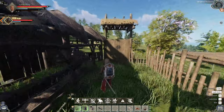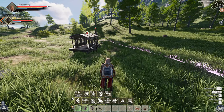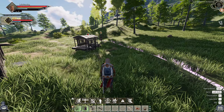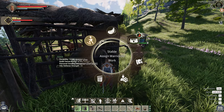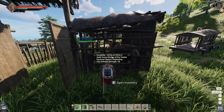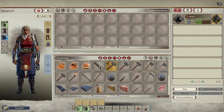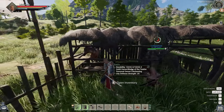From there, you can assign an NPC with good taming skill to the stable. Tell your NPC to dismount and come over. Go to the stable, select assigned worker, and assign her. She shows a taming level of 263 — higher than mine. You hire her for the duration needed, and the time drops from one hour eleven minutes down to 26 minutes. So it'll take 26 minutes for her to passively tame the level 14 horse in the stable.